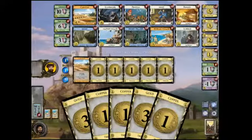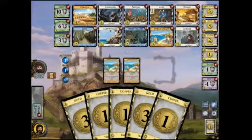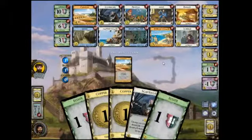Discard Deck, put the gold on top. Six — give me another gold. That's plenty for a Colony, actually. Because that's six, nine, ten, eleven. Colony. Well, butter my biscuits.